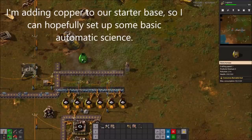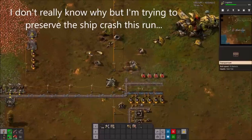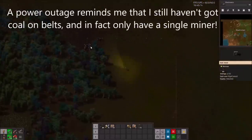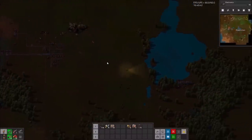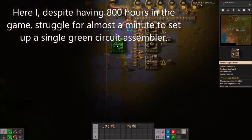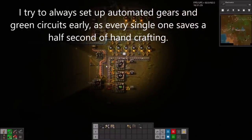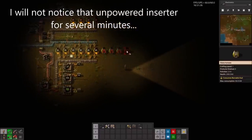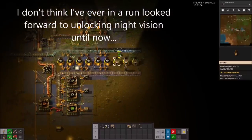I'm adding copper to our starter base so I can hopefully set up some basic automated science. I'm trying to preserve the ship crash this run, but we'll see how long that lasts when it ends up in the way of a train line. A power outage reminds me that I haven't got coal belts yet, and in fact I only have a single miner. Despite having 800 hours in the game, I struggle for almost a minute to set up a single green circuit assembler. Clockwork also adds these useful little gizmos to light up a large area. I don't think I've ever looked forward to unlocking night vision until now.